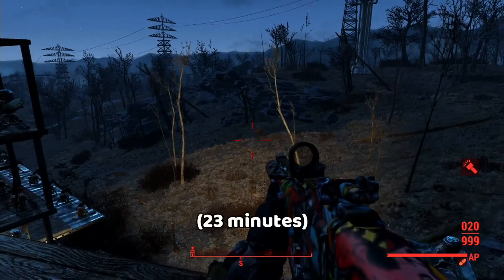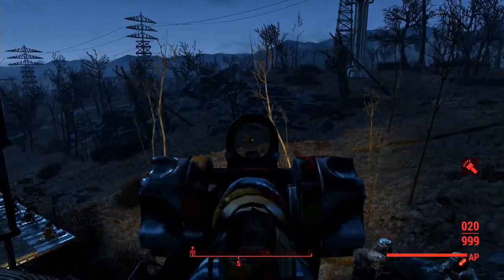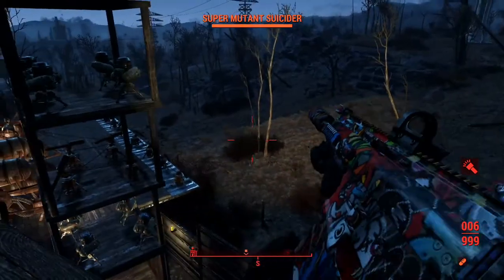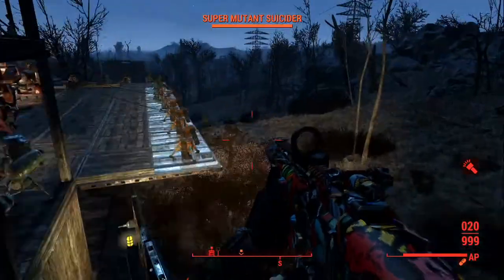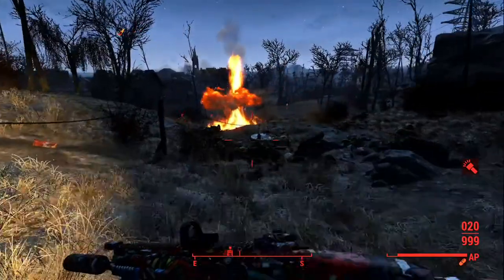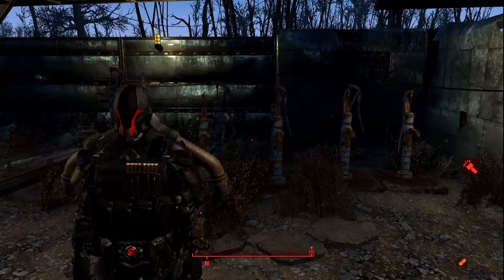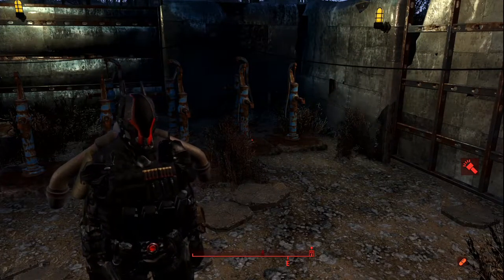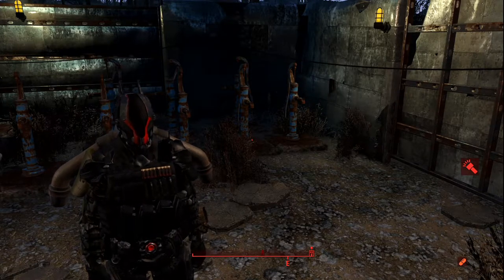So this is a few minutes later. I'm still fighting certain units left and right that happen to be around my base, and my turrets aren't doing anything because they're all broken. And I had a mini-nuke. So I figured I'd do this mod, since mods like this are hard to find. I couldn't find one that forced a raid upon my settlement, but I guess this will work for now.